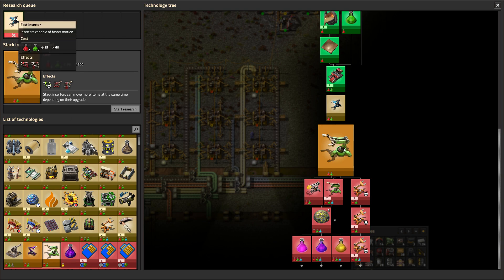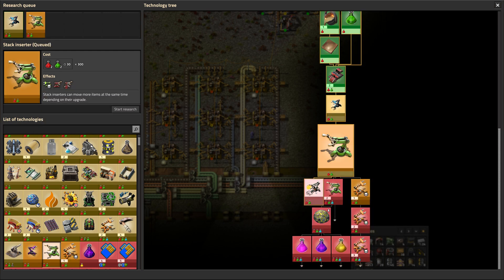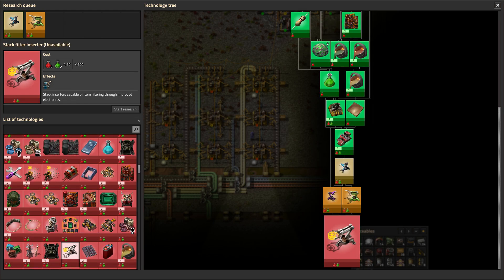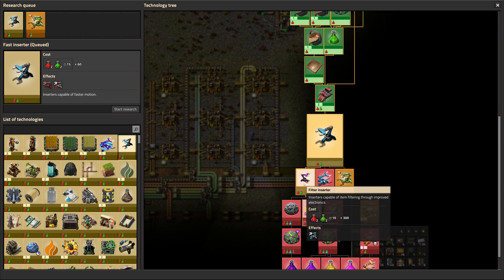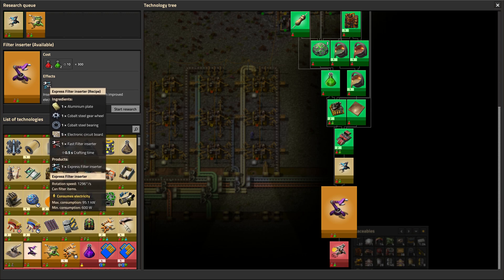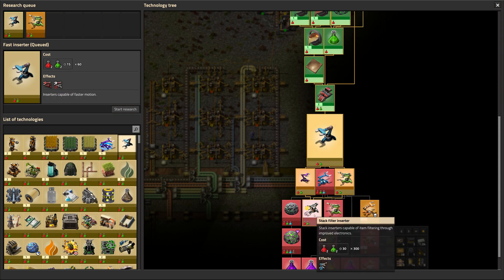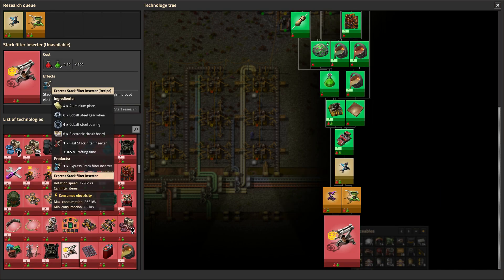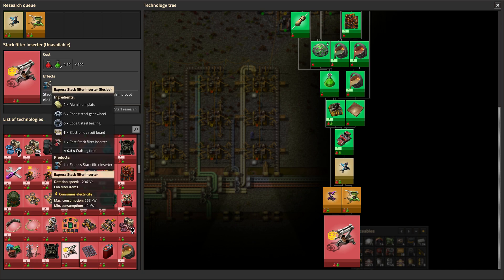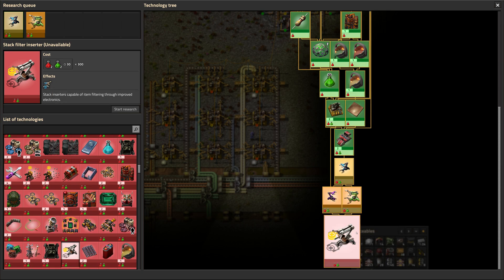There's lots of stuff we're going to want to research. So we want the fast inserter, the stack inserter, the fast filter inserter. There we go — that's the express. So it already unlocks the normal one. I think that's a bug — it's just weird that the stack filter inserter unlocks the express stack inserter, which is the next tier higher. So that's kind of weird, even though it requires green science. That seems misplaced a bit.